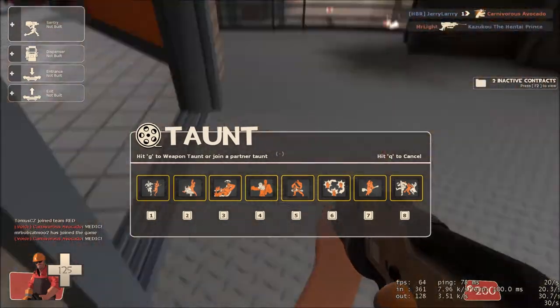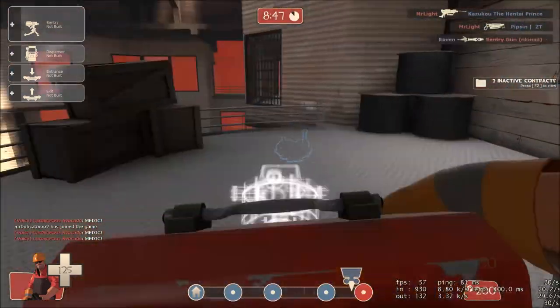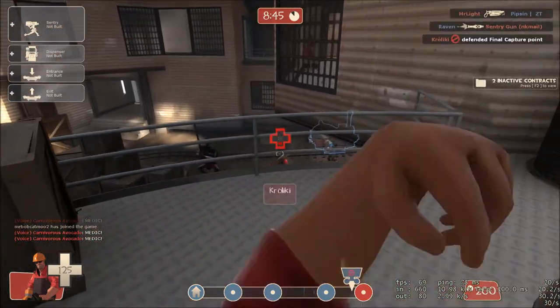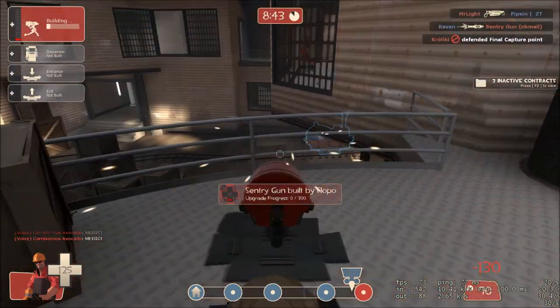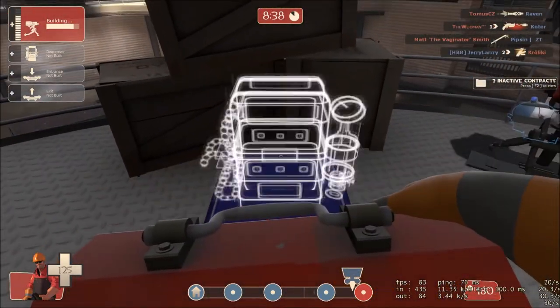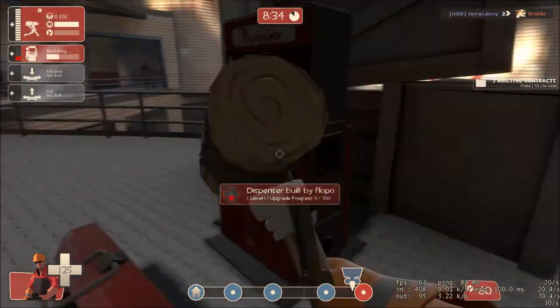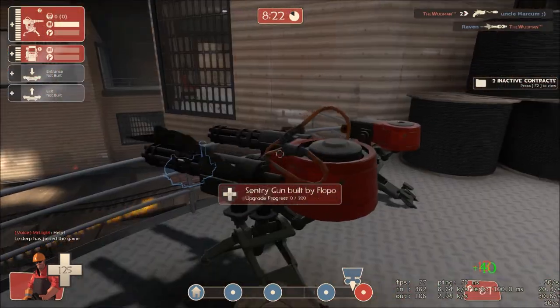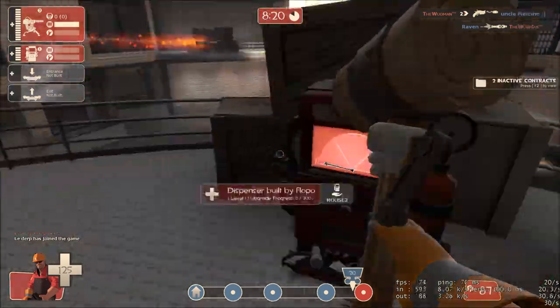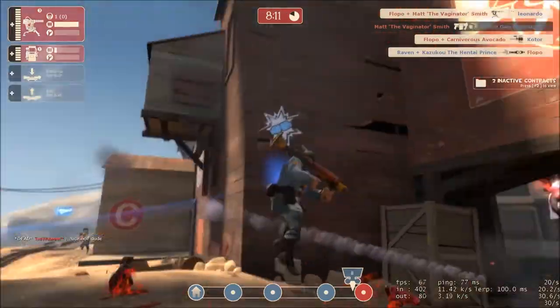So I'm gonna build a sentry gun. Let me just hold on. Build a bit of this. Fill the dispenser. Make sure it's only level 2. There's a scout here. And... I got a kill!